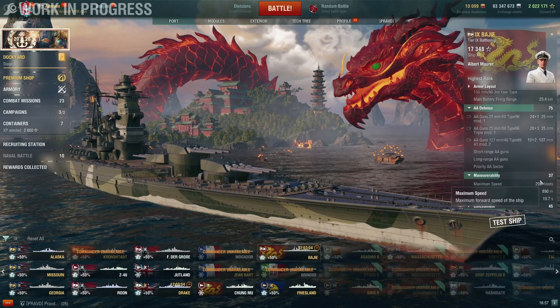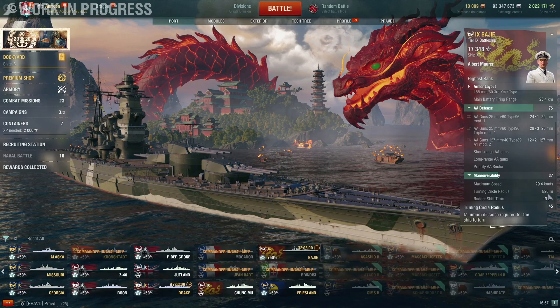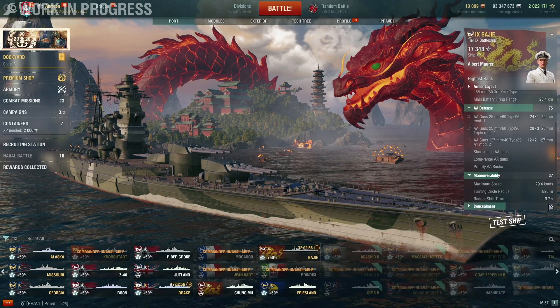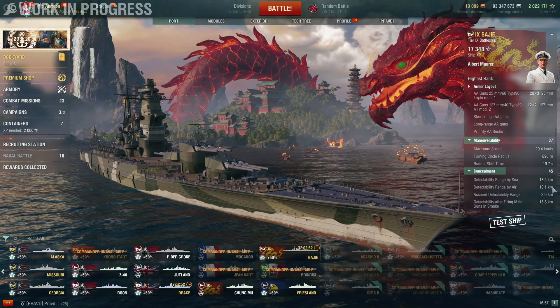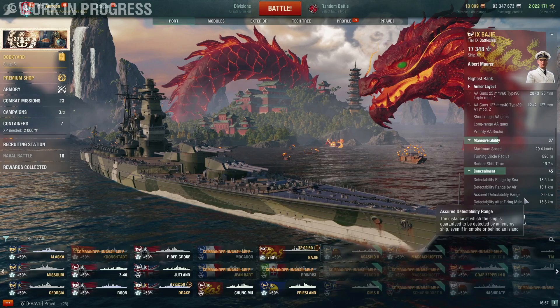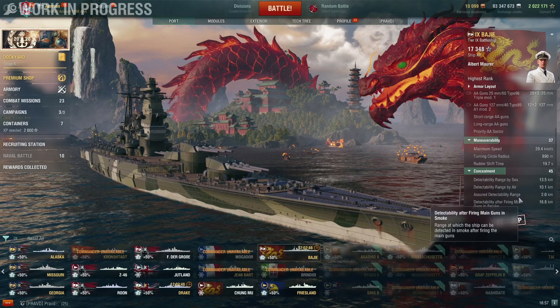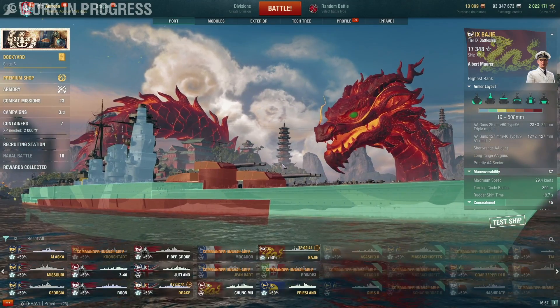Speed is 28 knots — 29.4 with the flag. 890 meter turning circle, which is pretty bad, but then again it's a battleship. 20-second rudder shift is also pretty standard. Concealment is not quite as bad as it could be, but it's still pretty bad. The main thing I like about this ship is actually the armor scheme, especially when compared to the Yamato, and as far as I can tell the ship has the same armor scheme as the Izumo.